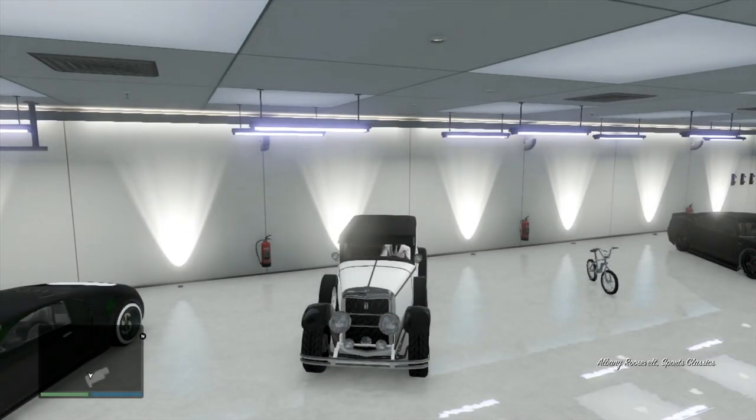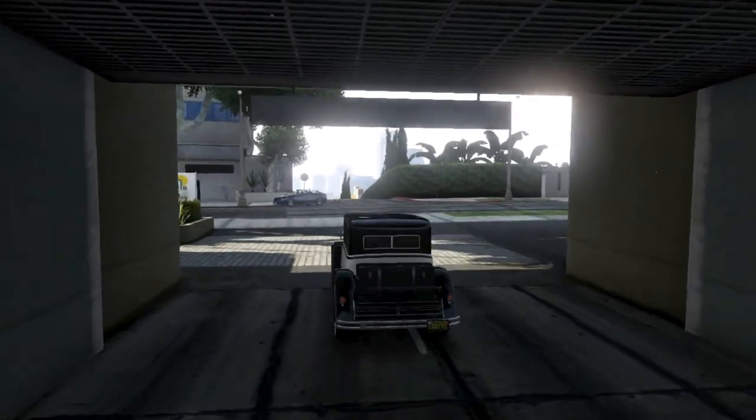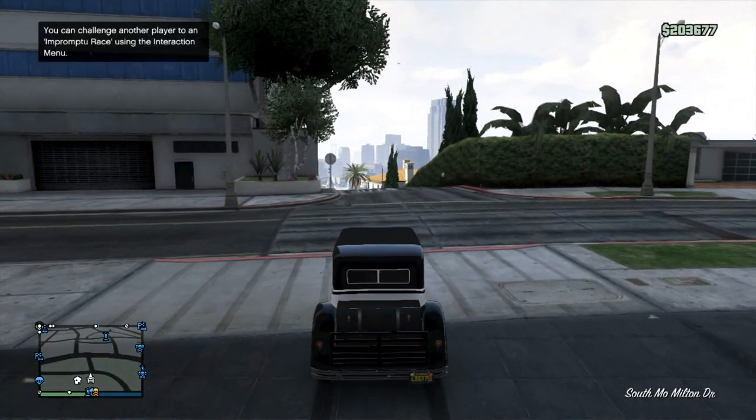What is up everybody, the Saints fan here. Today I have a pretty cool little thing to show you guys regarding the Rat Loader. Now this may have been known before the patch, so if some of you guys already know this I apologize, but I literally just found this out yesterday. Basically this is going to show you guys how to get no truck bed on the back of your Rat Loader — it looks really cool and it's a lot of fun to drive around with in GTA.